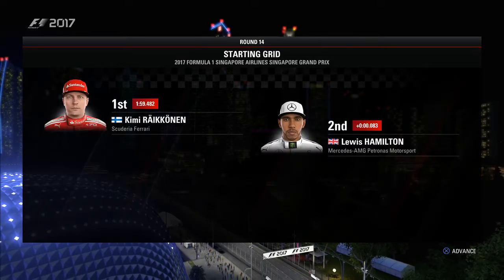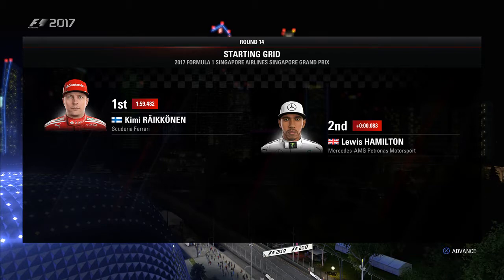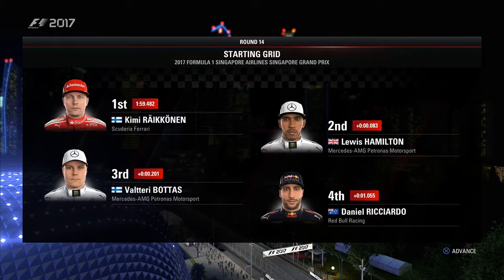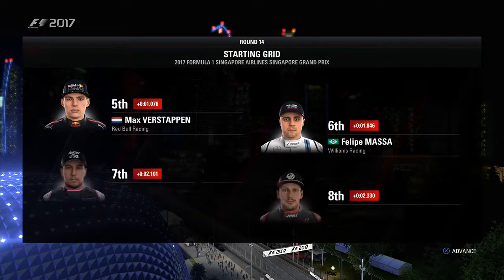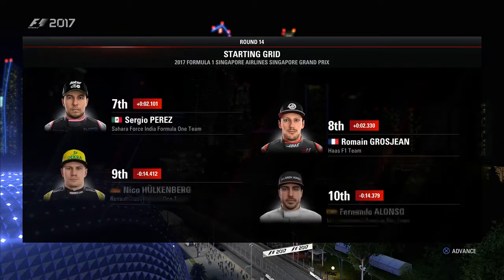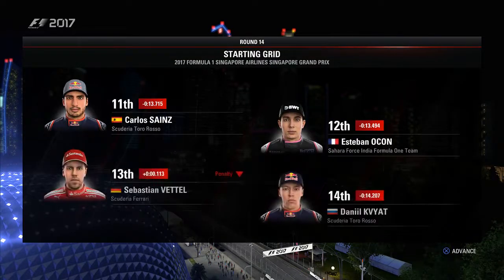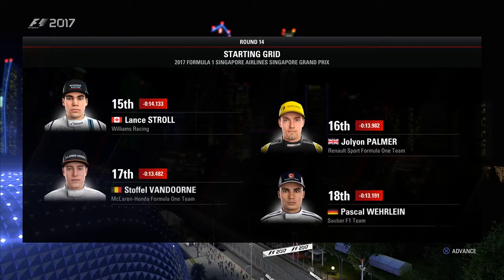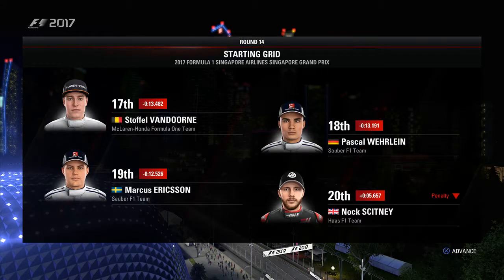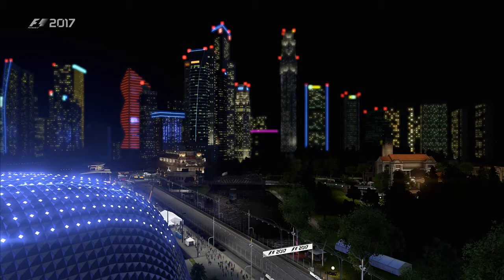Kimi Räikkönen's perfect lap yesterday sees him start from pole position and Lewis Hamilton completes the front row. Looking down the rest of the grid we have Bottas, Ricciardo, Max Verstappen and Massa, Perez, Grosjean, Hülkenberg and Fernando Alonso, Sainz, Ocon, Sebastian Vettel and Kvyat, Stroll, Palmer, Stoffel van Doorne and Pascal Wehrlein, Ericsson and a Haas rounding off the grid. It's almost time for lights out so let's go down to the track.